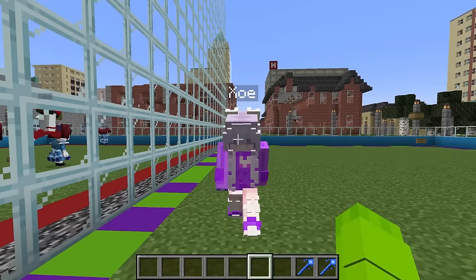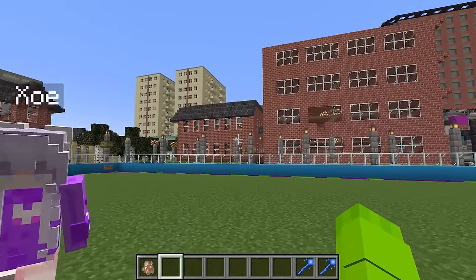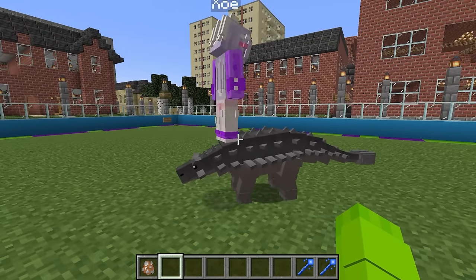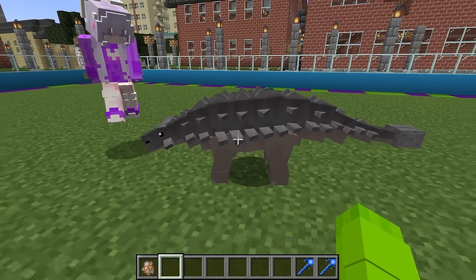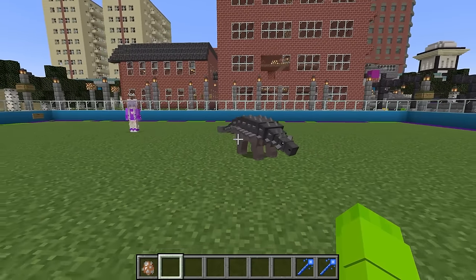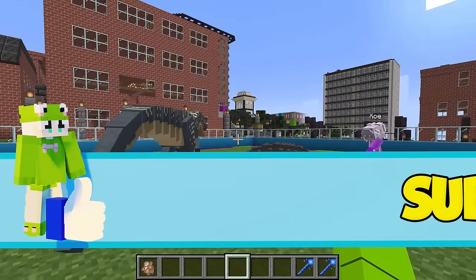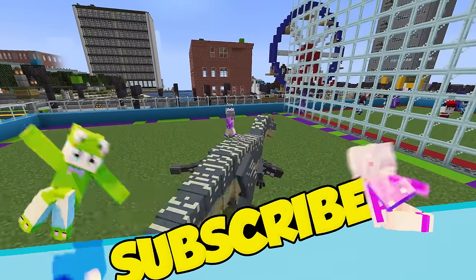Let's try an Ankylosaurus. I'll go ahead and spawn this guy down — oh, he's super short, he kind of looks like a big dog. He might be a little small, so maybe we should spawn in something else with them. Why don't we spawn in the Allosaurus? Let me grab a spawn egg — this guy actually looks way stronger. He's super deadly, and if we spawn in a couple we'll definitely win.